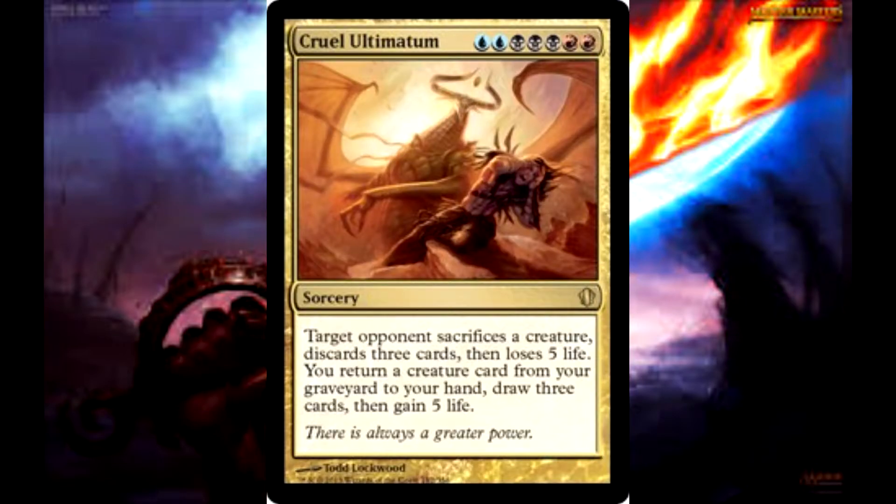Originally printed in Shards of Alara, Cruel Ultimatum is one of my all-time favorite cards. This isn't something that most decks can expect to use, but a Commander deck with these colors can almost always get some use out of it. For two blue, three black, and two red, you can cast this sweet sorcery for some seriously sinister stuff.